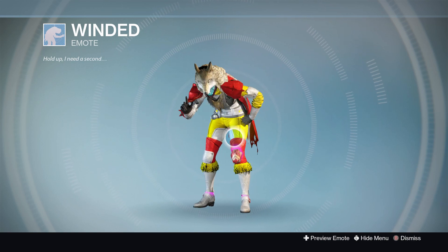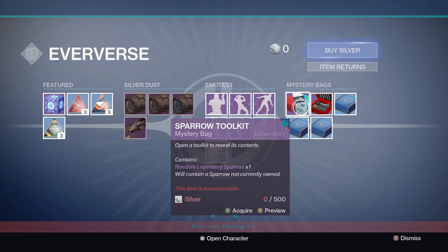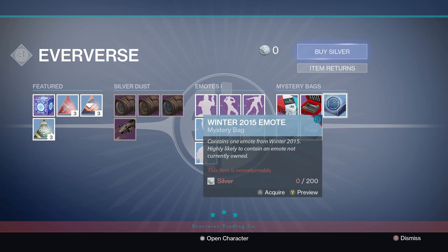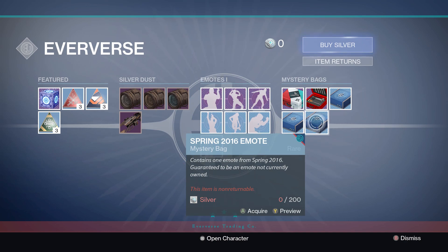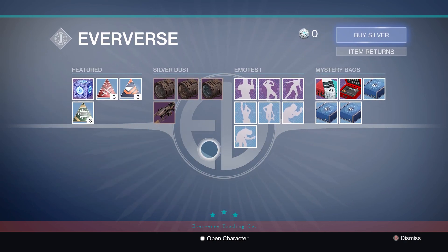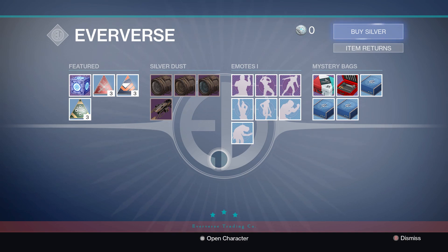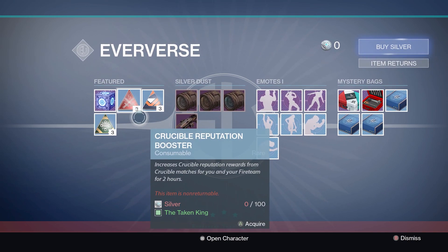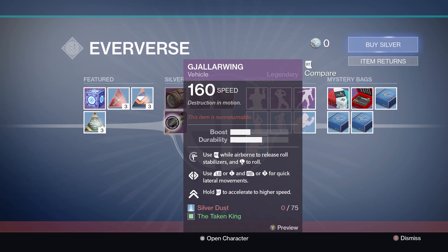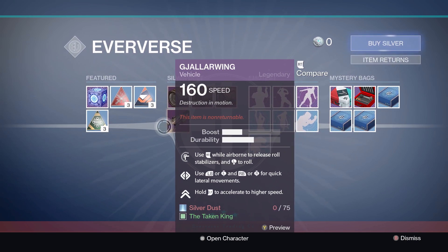We've also got the Sparrow Toolkit, the Custom Horn Kit, the Winter 2015 Emote Pack, the Fall 2015 Emote Pack, and the Spring 2016 Emote Pack. That is pretty much all Eververse sells right now — pretty awesome. I'm definitely going to try and grind for some radiant treasures, hopefully get some of these new bits, and I'm not sure if you can get the Gallowing from it but it'd be really interesting if you can. Anyway, that's pretty much the video guys — if you did enjoy, let's try and smash 100 likes, and subscribe if you're new around here. Peace out!